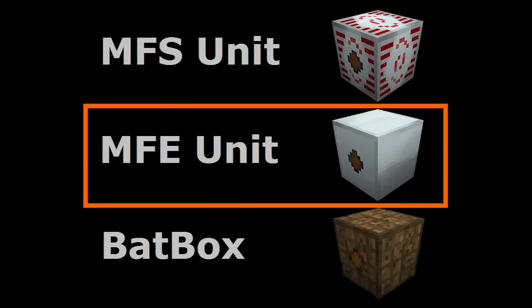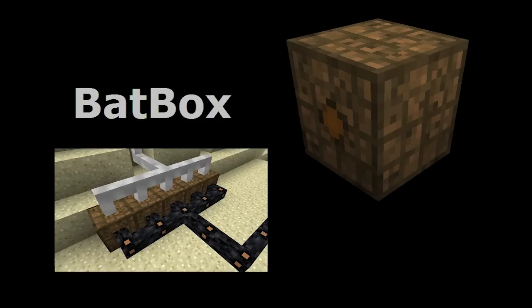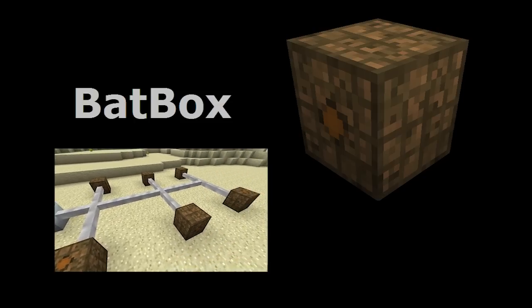The MFE is the second tier of energy storage device available, one tier above the Batbox. If you're learning how to use Industrial Craft energy for the first time, I recommend that you start with the Batbox and not the MFE. The performance behaviors of the Batbox are the same with a lot of the higher level energy storage devices, making the Batbox an ideal device to start with.